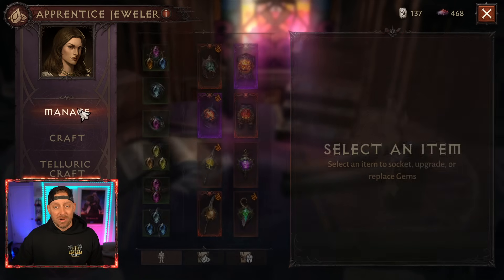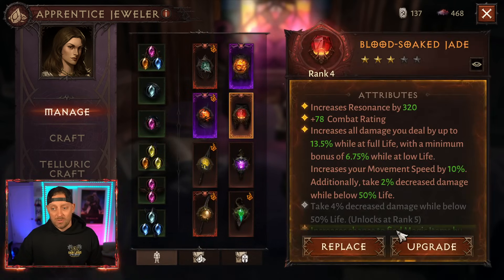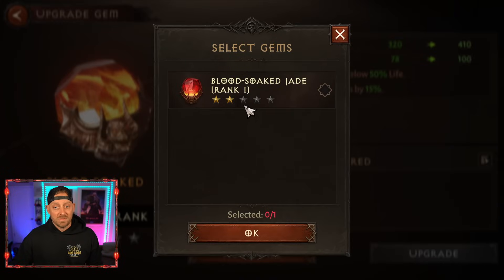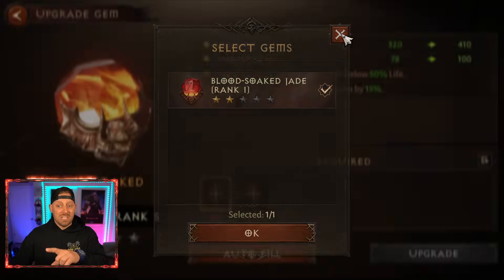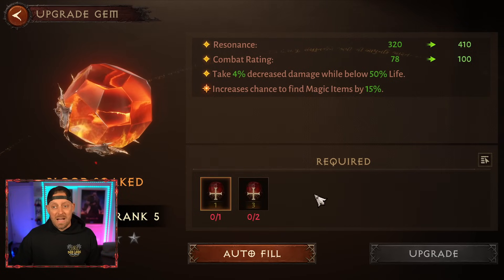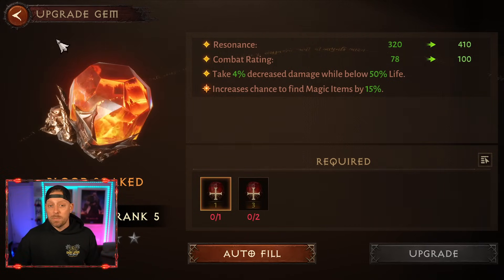What will it actually take to upgrade our Blood Soaked Jade? Let's see what it's looking for. It's looking for one — I got it right here, the Blood Soaked Jade — I have that gem. But it's also looking for two rank three Blood Soaked Jades.